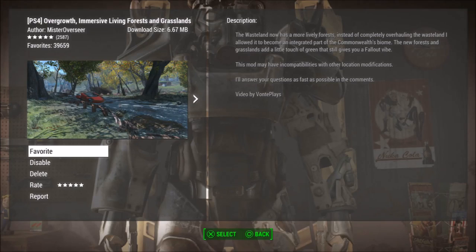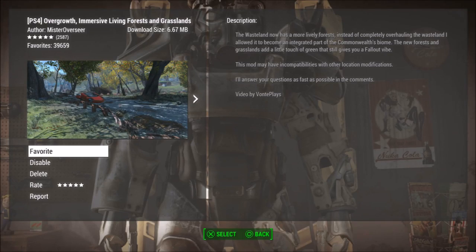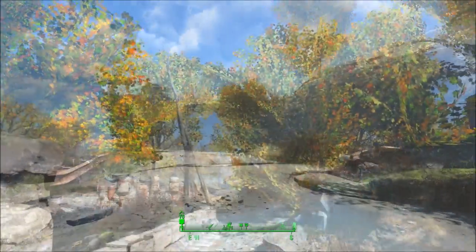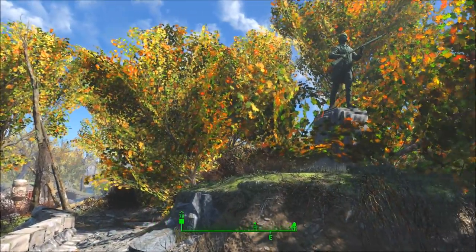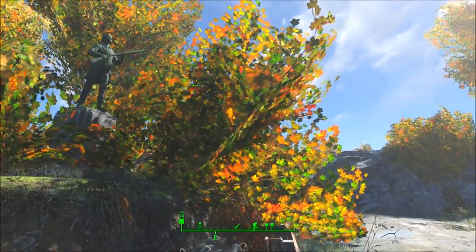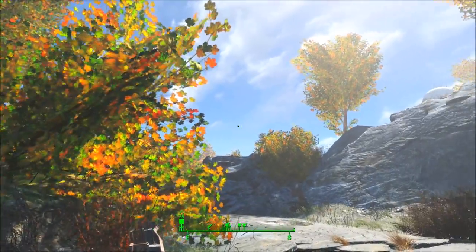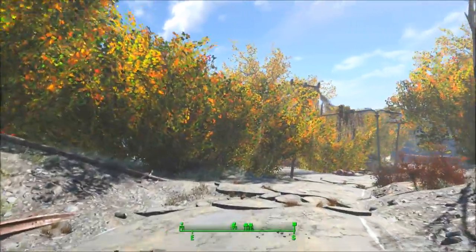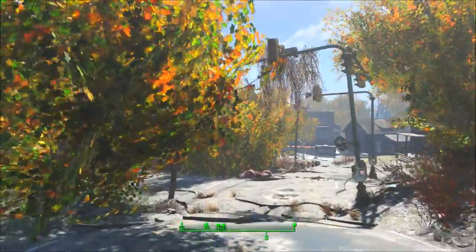Alright guys, so the first mod we have is the Overgrowth Immersive Living Forest and Grasslands mod for the PS4 by Mr. Overseer. The description says the wasteland now has a more lively forest — instead of completely overhauling the wasteland, it is allowed to become an integrated part of the Commonwealth's biome. The new forest and grasslands add a little touch of green that still gives you the Fallout vibe. This mod may have incompatibilities with other location modifications but so far I haven't had any issues.